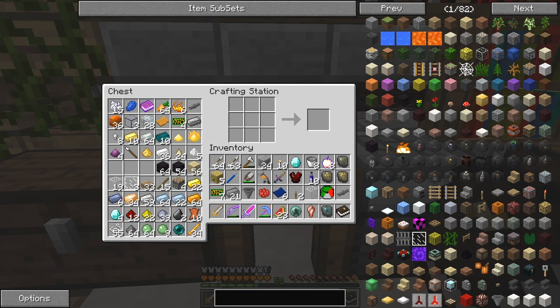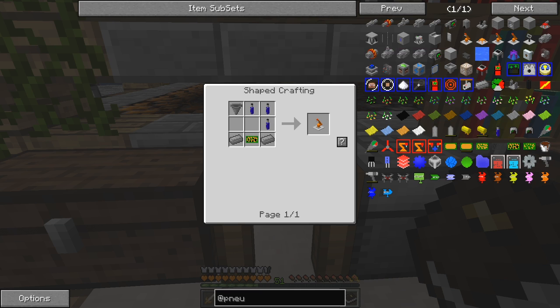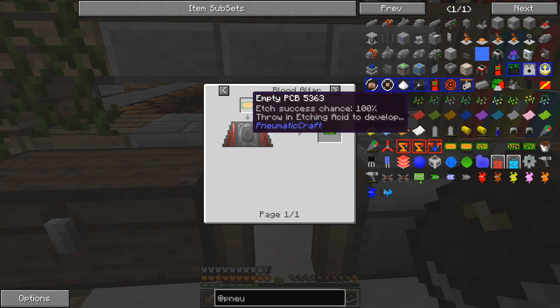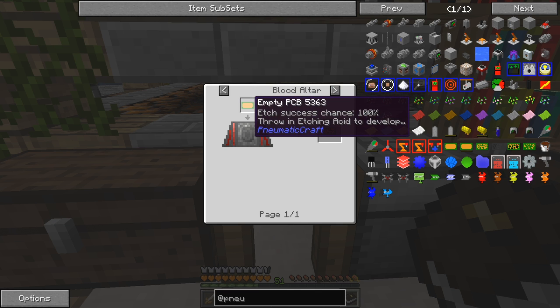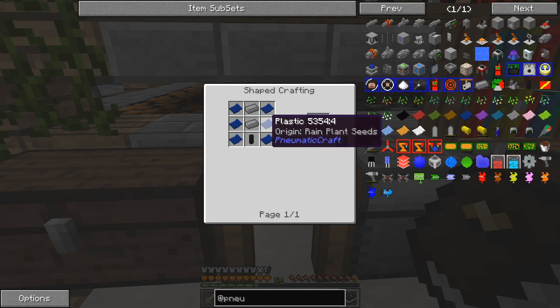So we need an assembly IO unit. If I look for PneumaticCraft we should see the items we want. Those explosions from the creepers are very loud. For that we need pneumatic cylinders, compressed iron ingots, and printed circuit boards, which are fairly straightforward - we just drop an unassembled PCB in a tier 2 altar, which was made from an empty PCB, which was made from a block of redstone.